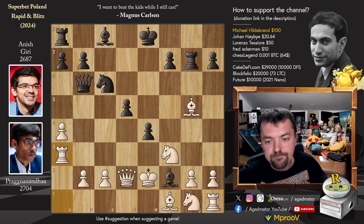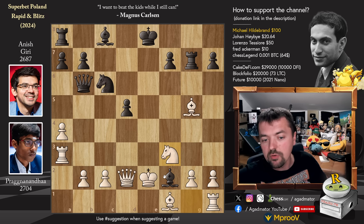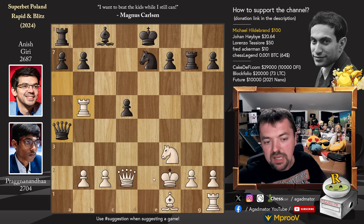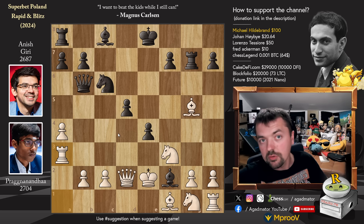We have rook to a3. Can't we just capture on f3? If e captures on f3, then knight captures. Let's say bishop back to c5 — attacks the rook. Rook to b3, attacks the queen. Queen a6 check, rook to b5, let's say bishop to e7, bishop captures, knight captures, and now king to f2. White has the upper hand. Rook coming to e1 — it is white who is slightly better. Calculating it would exhaust all of your resources.